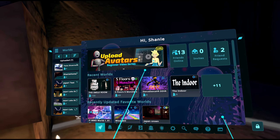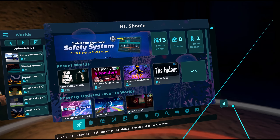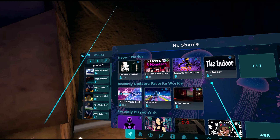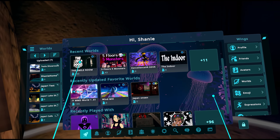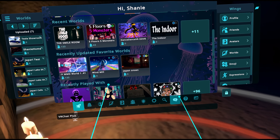The launch pad has news and info up top — your friends, invites, and stuff like that — as well as recent worlds you've been to, recently updated favorite worlds, and other content. It also has wings, which we've had for a couple of updates including the worlds wing. We'll talk about that in a bit, and there are a whole lot of new things at the bottom too.